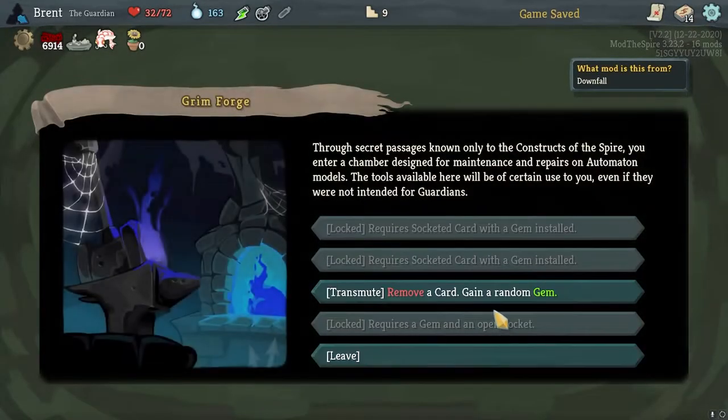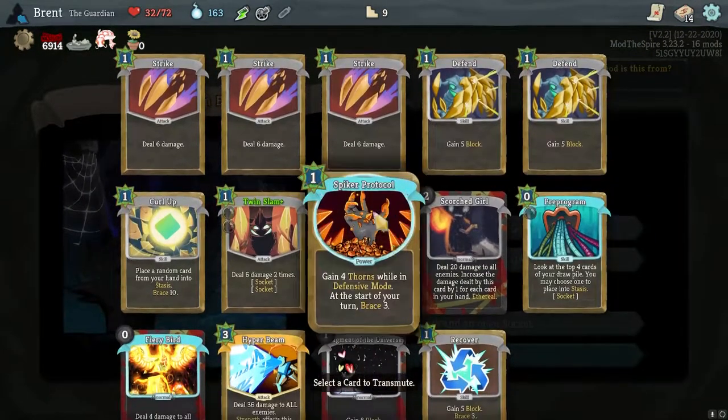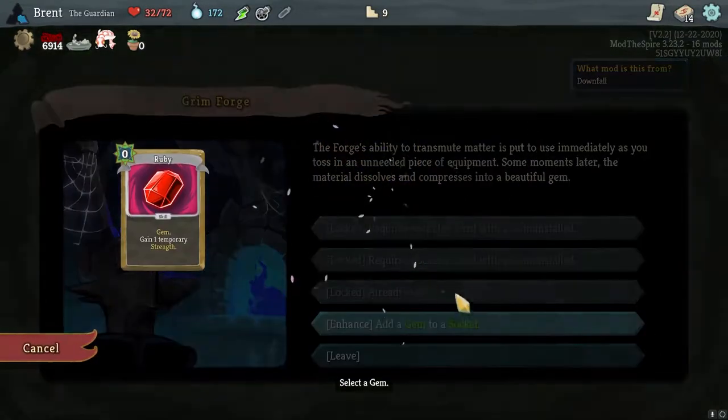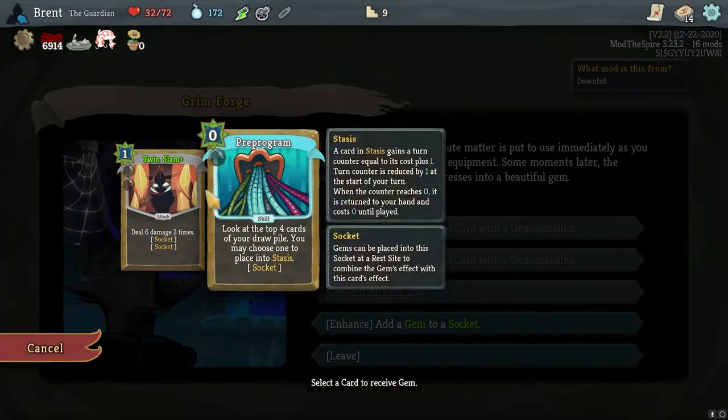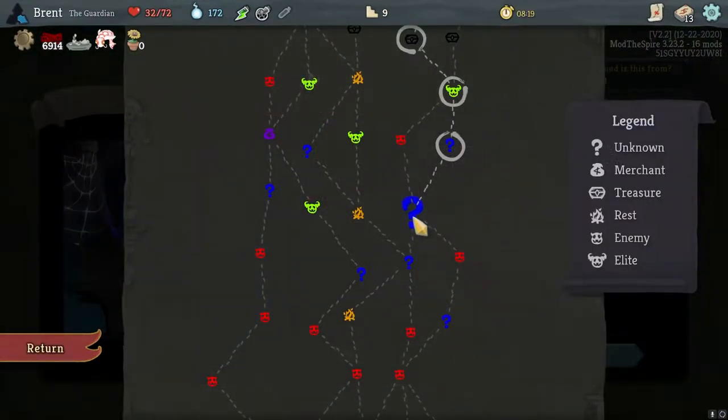Remove a card, gain a random gem — sure. Let's remove a basic Strike. Got a Ruby. And then we'll add a gem to a socket — put this in Twin Slam. Overall, we reduced our deck size by one.